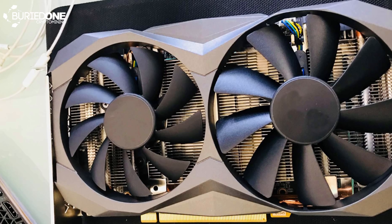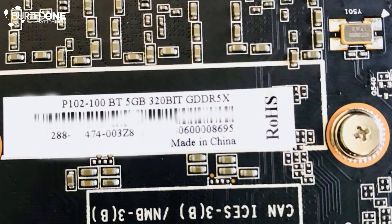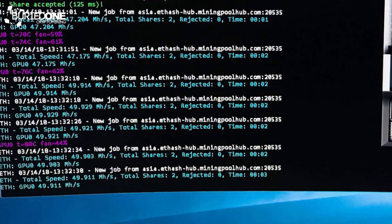This graphics card was capable of doing 53 megahashes per second but it was drawing too much power, so when he set the right clock settings it was doing about 49 megahashes per second at its best while drawing 230 watts from the wall — about 170 to 180 watts from the graphics card only.